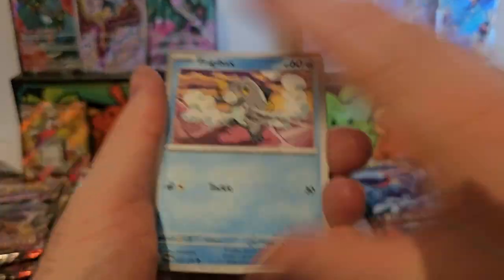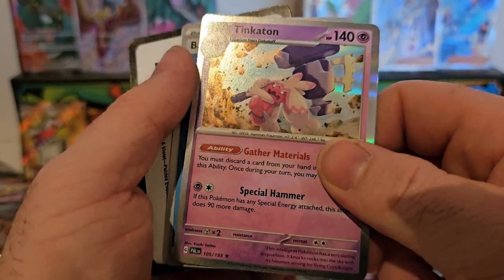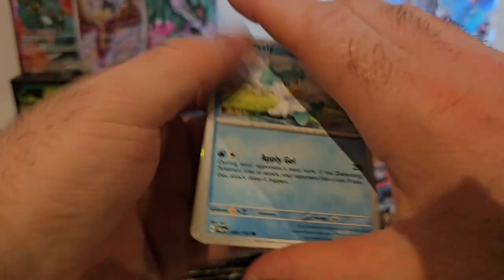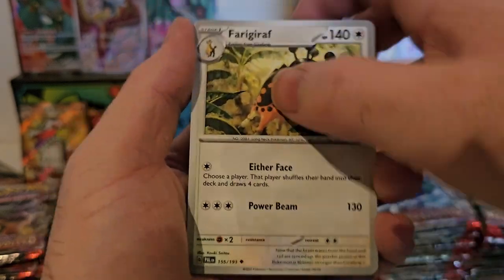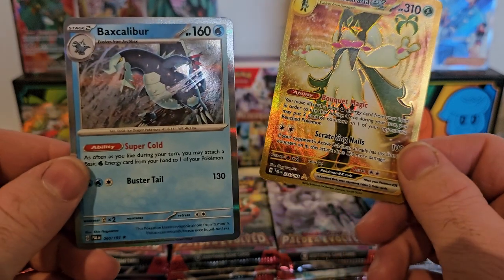We'll move these packs forward so we can still see all the hits. We're raining with some full arts here. We've got Beartic, Tinymouse, Seredar, Narsil, Santan, Valkner, Low Kick, Oricorio, and Tinkatuff. Let's see what we can do. Quaxly, Tinkatink, Pincurchin, Milcery, Crabrawler — and there we go, our first gold card for the opening! A Meowscarada gold card, followed by a Bascalibur — very nice indeed!